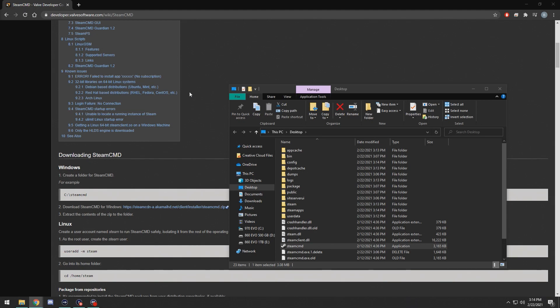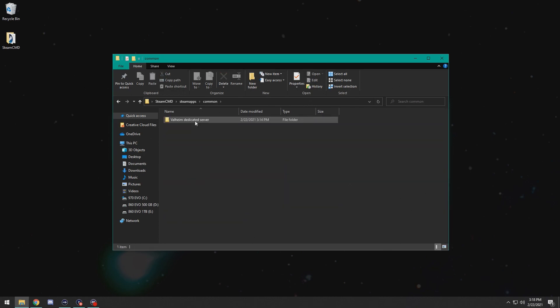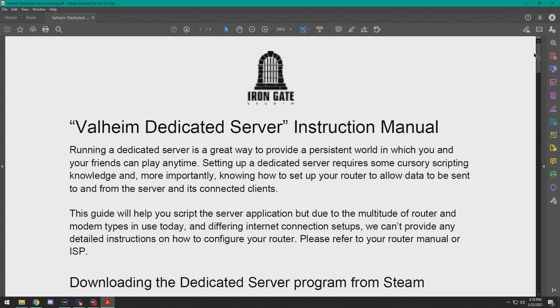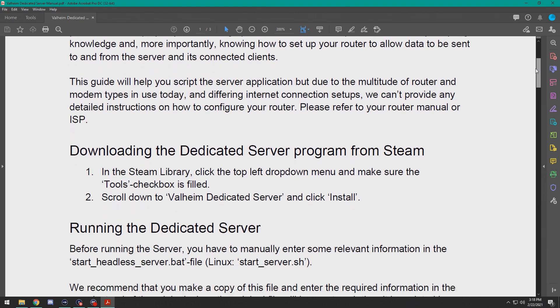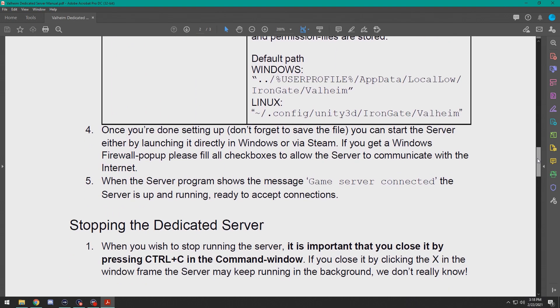It is important to note that you're going to have to take those three steps every time you want to download a new update for Valheim. Additionally, every time you open up Steam CMD, it will run its own installer if it needs to update. Now that you have all the files, we can go ahead and start setting up the server. You're going to go to your Steam CMD file, open up Steam Apps, Common, and then there will be your Valheim dedicated server folder. Within here you will find a Valheim dedicated server manual PDF, created by Iron Gate, which you can reference if you have any questions when setting up your server.